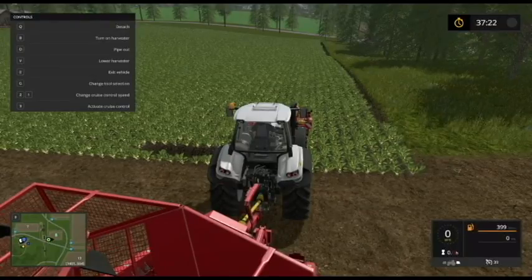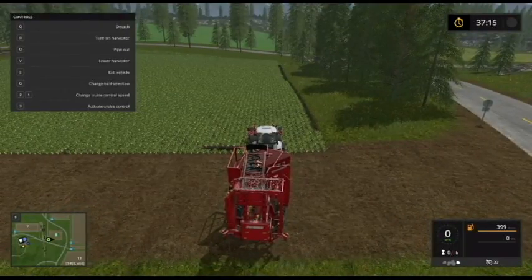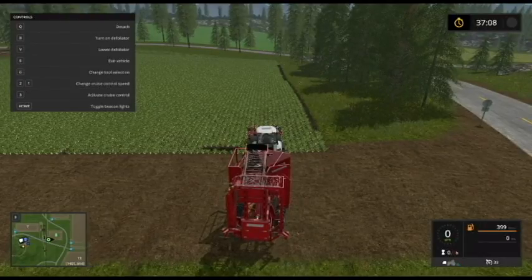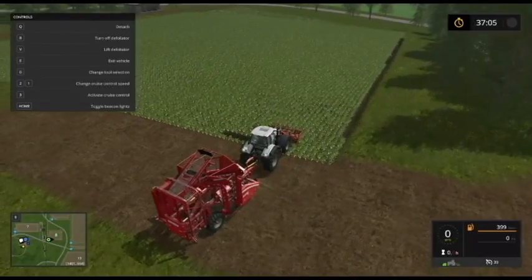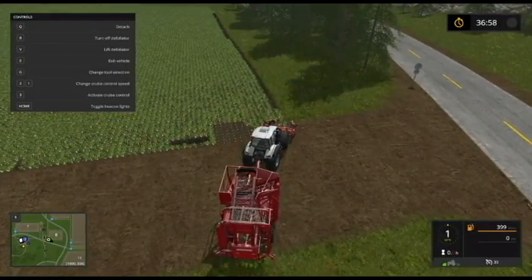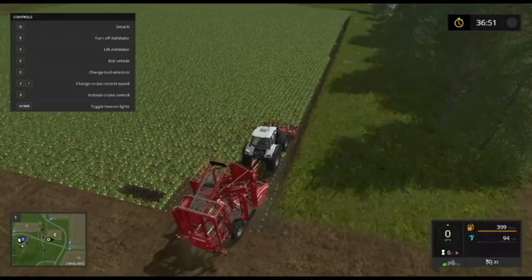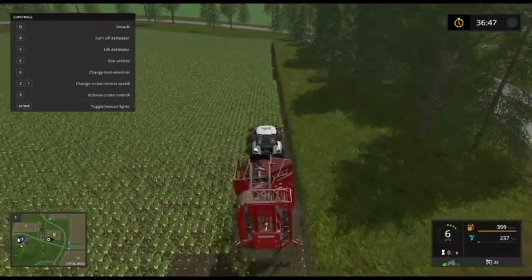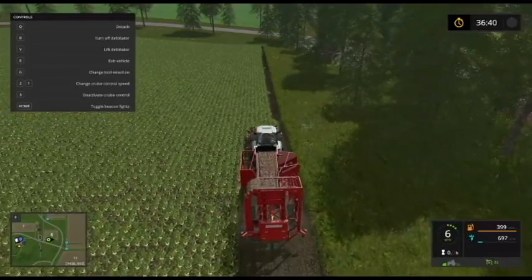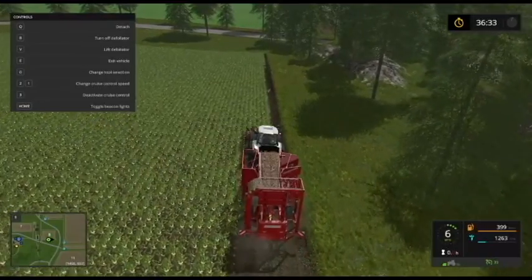Alright, let's unfold the harvester. Can I unfold it? Turn it on. Tab to the front, lower that down, turn it on. Alright, get in position here. I want to make sure the harvester is picking up the beets. There we go, looks like it is. Alright, I'll set my cruise control. I will catch up with you guys after I finish this.